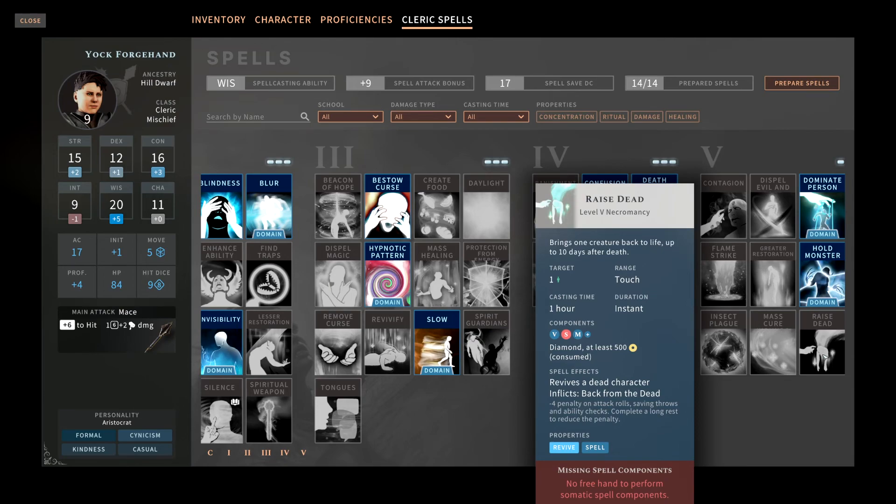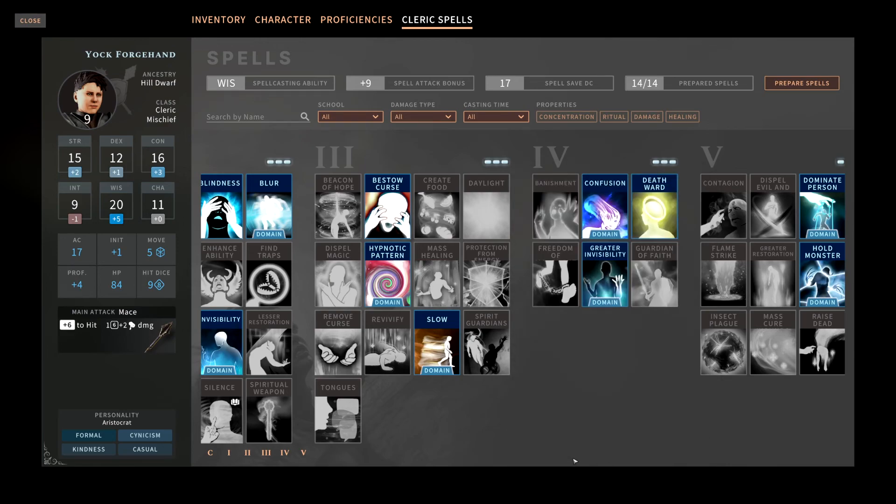That covers all the fifth level spells available in Solasta: Crown of the Magister. Hopefully you enjoyed this video. If you have any questions or comments about any of the spell choices we covered, leave them in the comments below. If you liked this video give it a thumbs up, and if you want to see all my Solasta videos and stay tuned for my next video on level six spells, go ahead and subscribe and click the bell button. Appreciate you guys watching — this is Van from the Vanderers Gaming Channel, cheers and peace out.